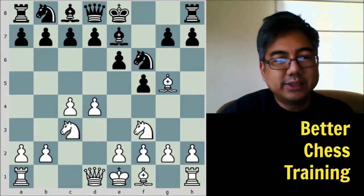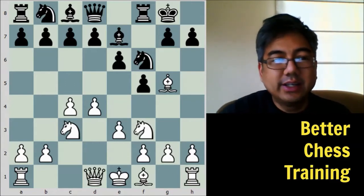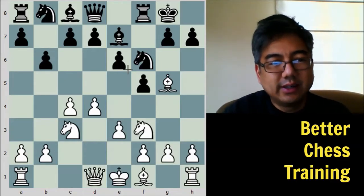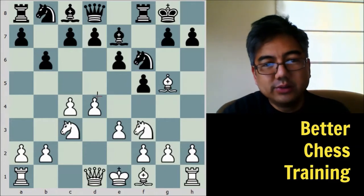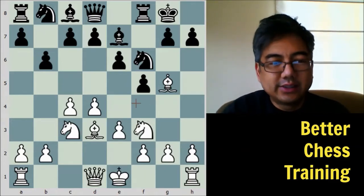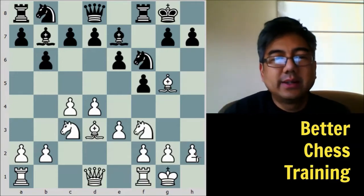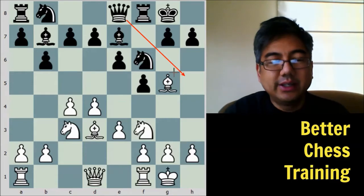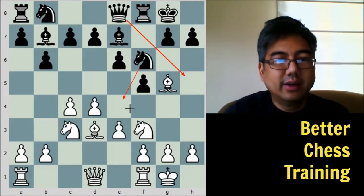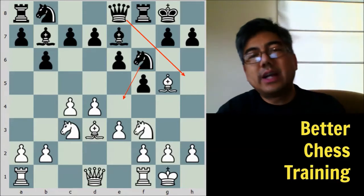Black castles, and white plays E3 so the bishop can get activated. B6, and we notice in the Dutch that because of these pawns on the light squares, the bishop will develop to either A6 or B7. White plays Bishop to D3 — they're really fighting for the E4 square — and black plays Bishop to B7, then castles. Black plays Queen to E8, with the idea that this queen can come out to H5 and the knight can plant itself on E4 with a kingside attack. That is one of the common themes in the Dutch.